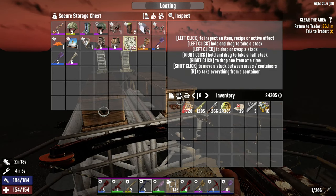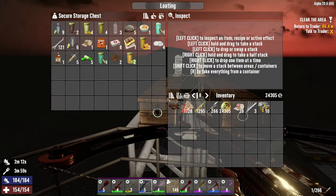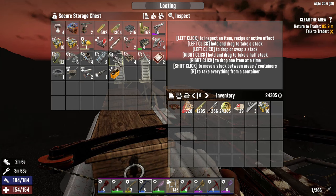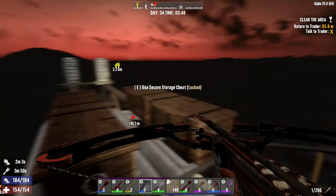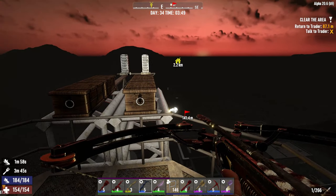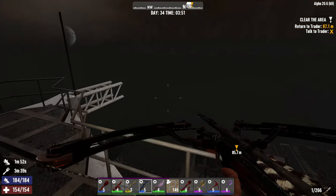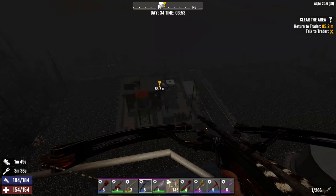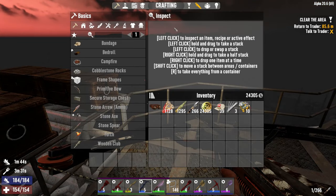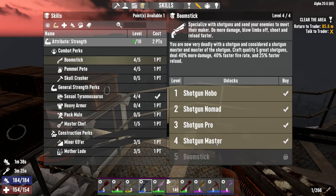The aim of today is to sell all this — preferably I'd like to repair some, but I might find some repair kits in the Work Stiff. I was just a little bit low on inventory. I do want to take a few things back home but not everything. I've actually already got the tier 5 shotgun skill — I hadn't realized that.